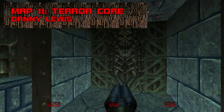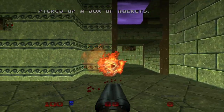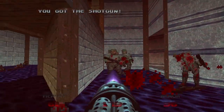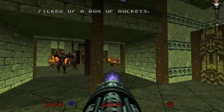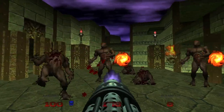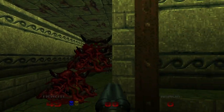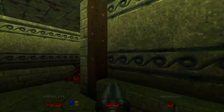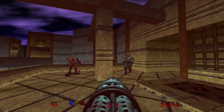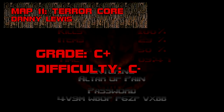Map 11: Terror Core. One of Doom 64's most visually cohesive maps, and the first of several fortress-type levels, Terror Core is a storming of the castle in the middle of an actual storm. Once again the setting is there, but the action really isn't. The only fight worthy of note is an ambush in the courtyard with lost souls, specters, and imps. Health is scarce — only seven stims and three medikits if you don't dig up secrets. Grade: C+, Difficulty: C-.